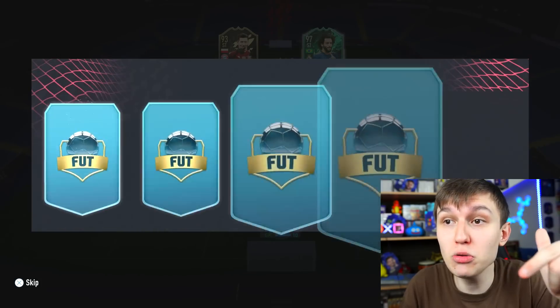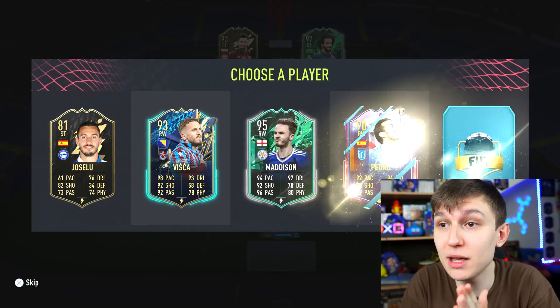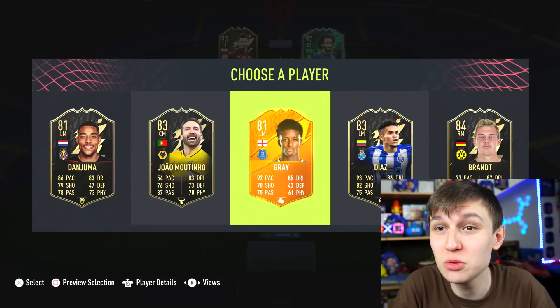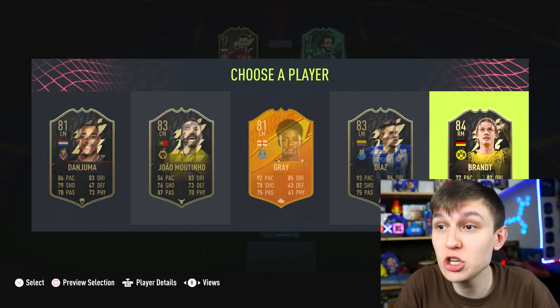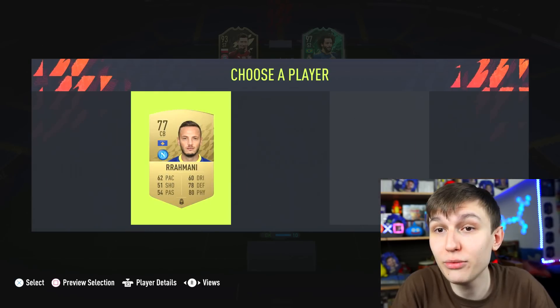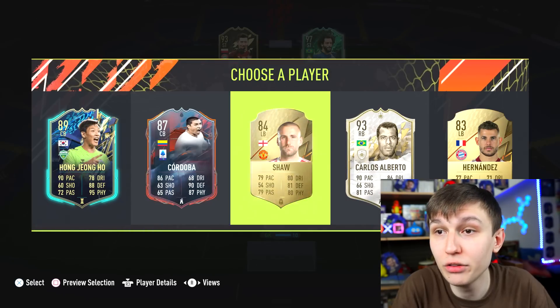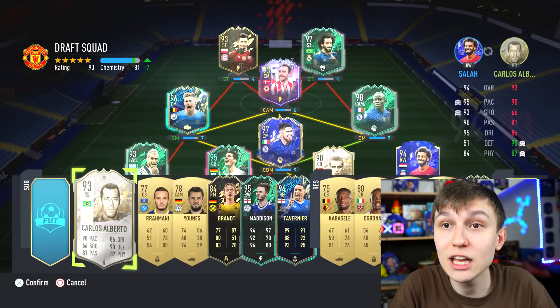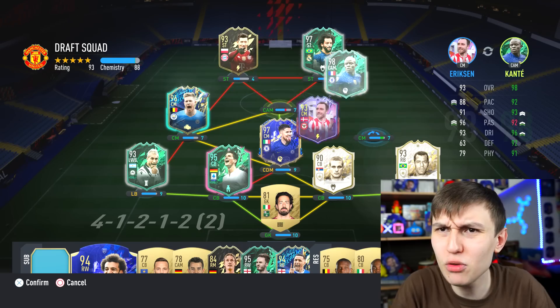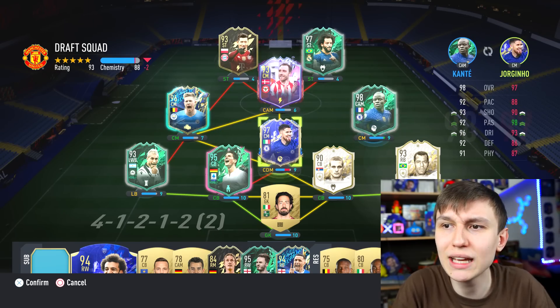Gonna put him in for now - we get plus 1. It's just two Premier League strikers and we've genuinely smashed it, boys. Fingers crossed. We get Aymeric Laporte - doesn't actually gain me chemistry. I'll go Mane for rating. One of the reserves needs to be a striker boys, because at the moment we've only got one striker spot left. Getting Nemanja Vidic - does he get me extra chemistry? I'm gonna put him in for plus 10 on the rating. This right here is my final chance to get a new striker - they're all wingers. That is so painful, boys.